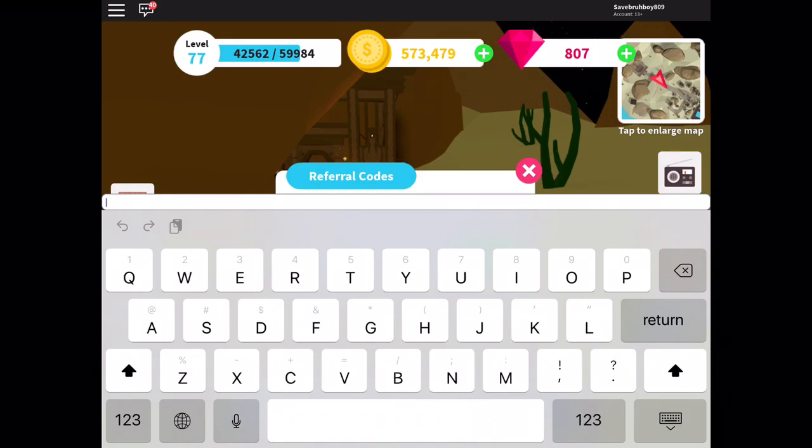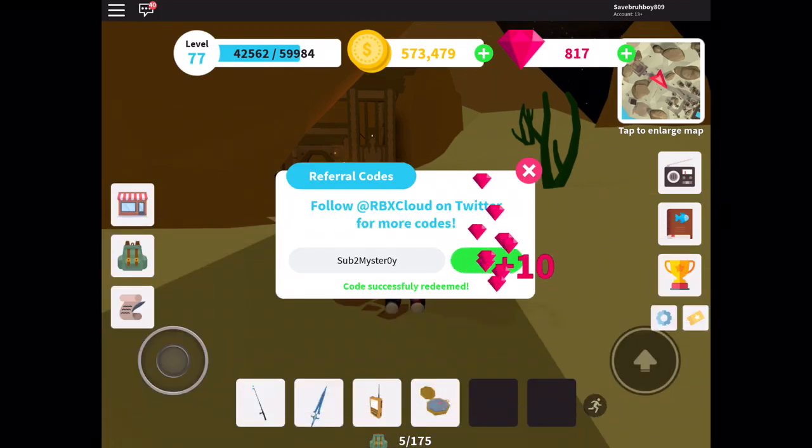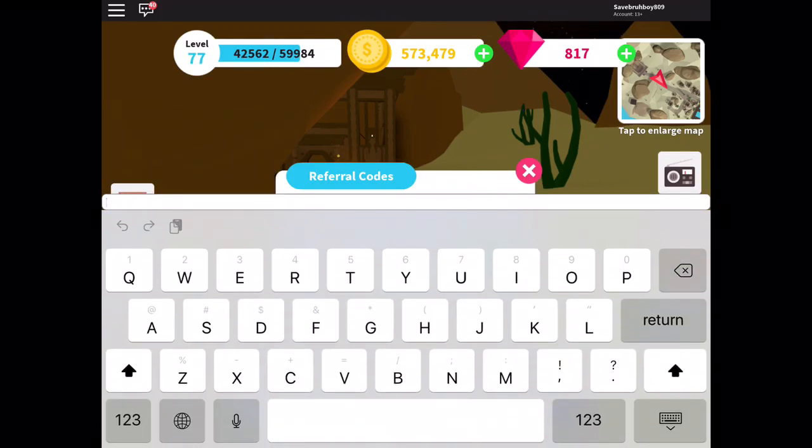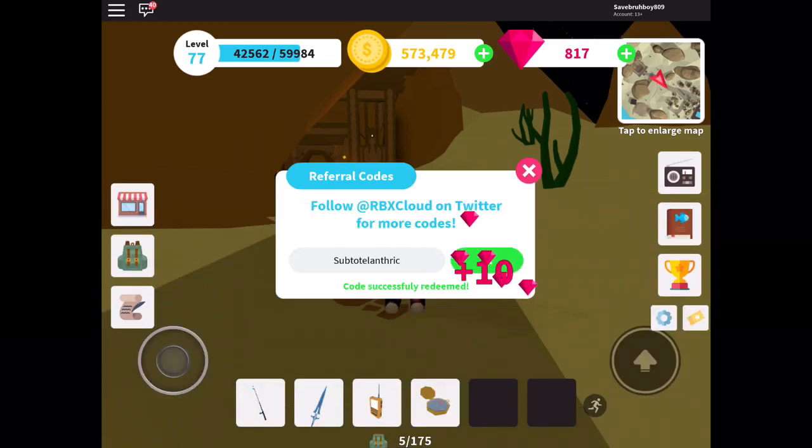The next one is Sub to Mr. Oy — with a zero as the O — that gives 10 gems. And the next one is Sub to Talanthic, that gives 10 gems.